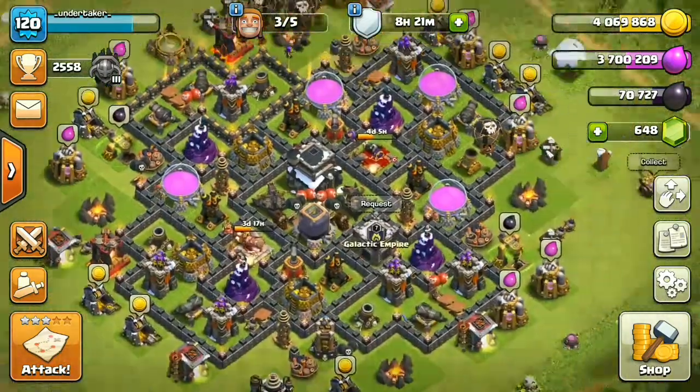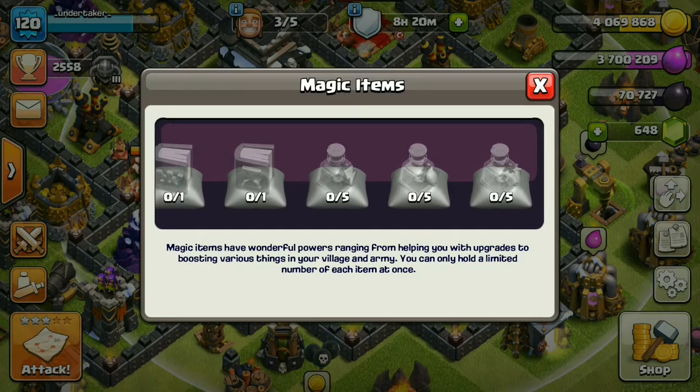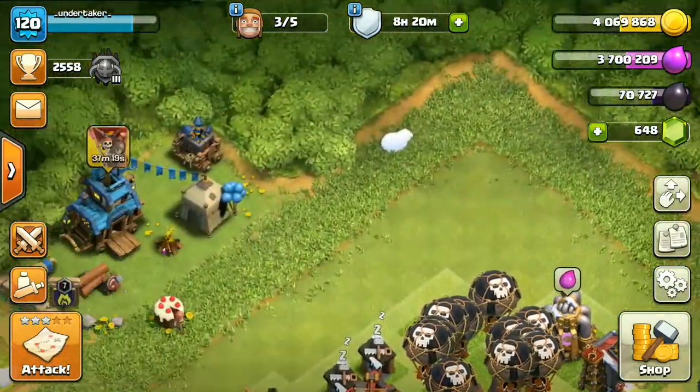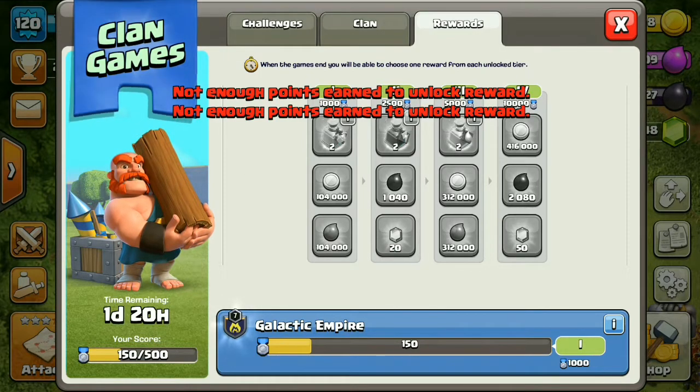As you can see, the magic items are pretty straightforward. I've already talked about them — you can upgrade your Archer Queen in just a second using them. You can also see the rewards: if you complete the first tier you'll be able to get those rewards.